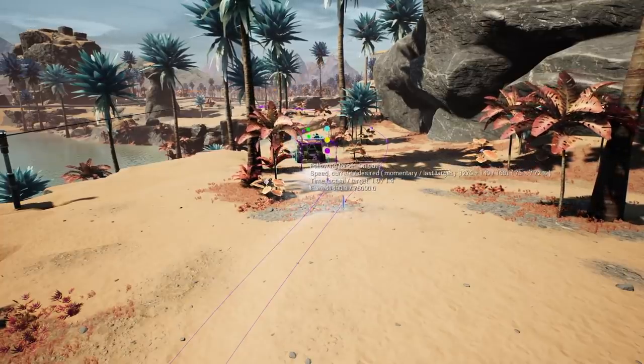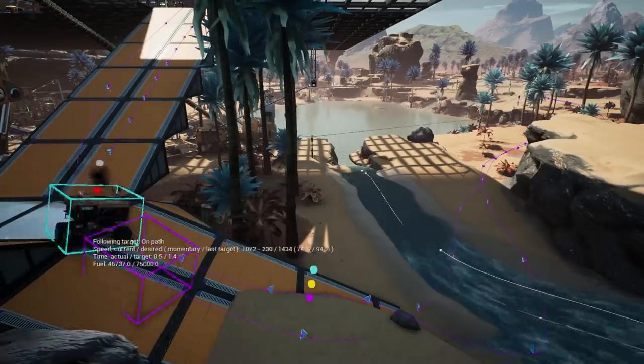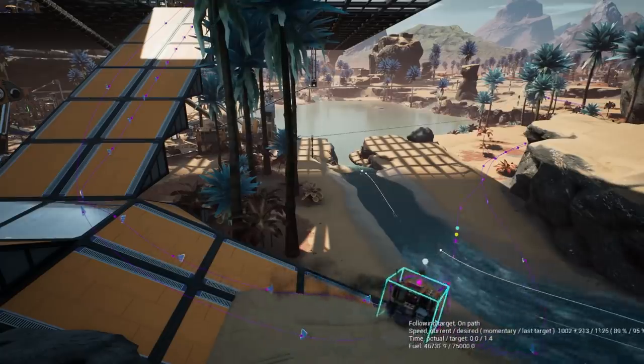Previously, vehicles didn't take future waypoints into consideration — they just looked at their next waypoint, drove at it, hit it, then looked at the next one and drove straight at that. Now we're using splines to smoothly connect the waypoints. A spline is essentially a line that smoothly connects points together. You can see here in this behind-the-scenes look: there's the purple line, which is the spline connecting the waypoints, and there's a purple box which is the vehicle's target. The vehicle is just following that purple box along the spline. This won't be 100% accurate, but it will be much more accurate and much more reliable.